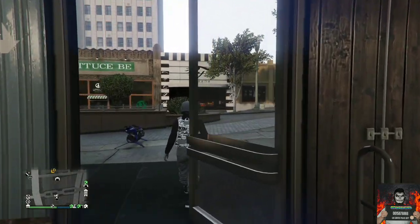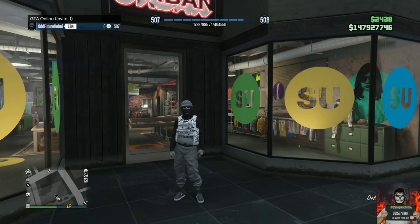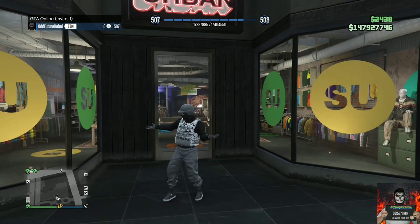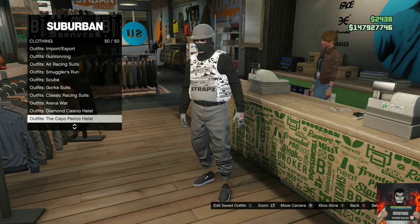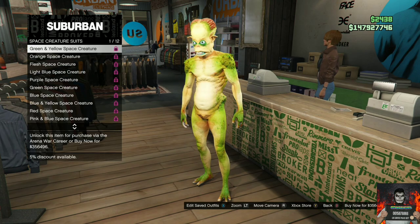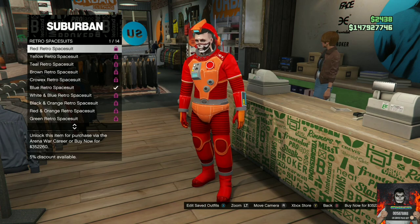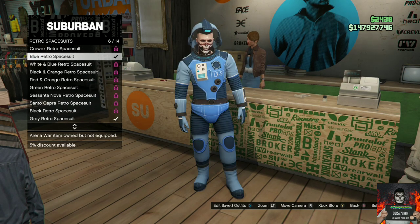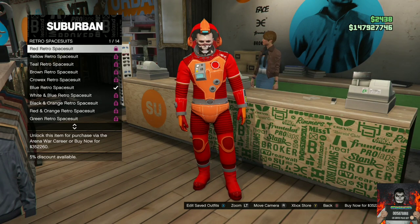For the first clothing glitch, I will be showing you how to get any colored cool retro spacesuits. You will need to make your way over to any clothing store on the map — it doesn't matter which one. Once you're there, make your way over to the fun counter, go over to the arena war outfits, and purchase any retro space suits.